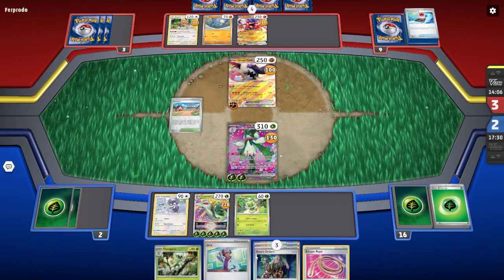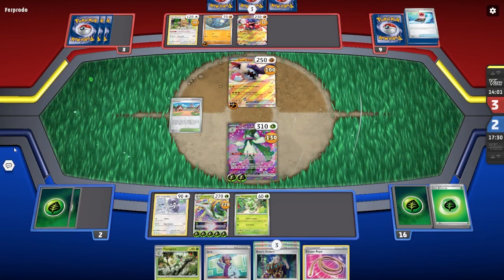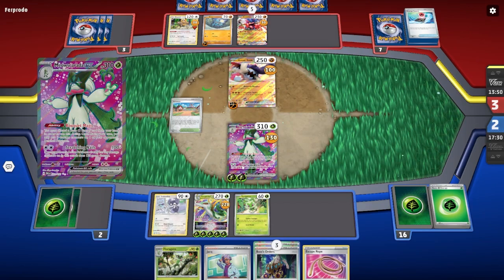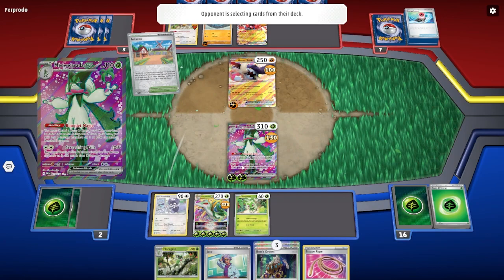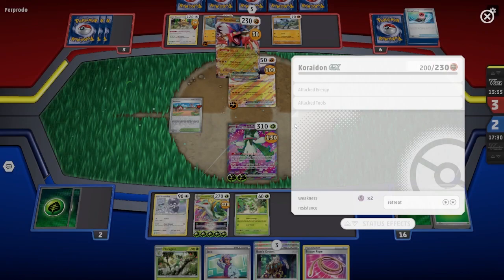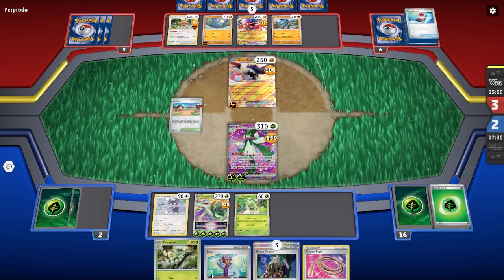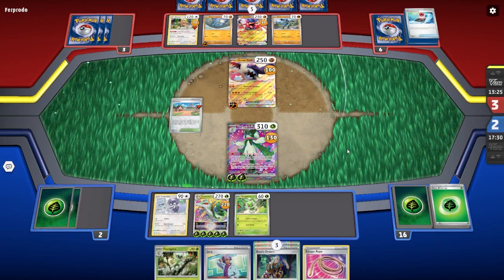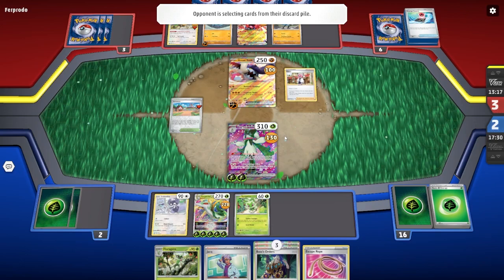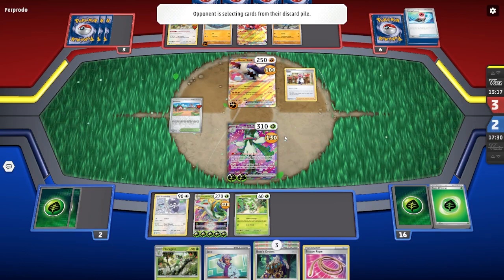This won't do enough to take it out — but if we get to next turn, we win. Because I can just switch out with this — Koraidon? — because that's two prize points, and we only have two left, so we would win. I think I got this game in the bag unless he pulls something crazy. I don't think he can because he doesn't have energy. I think this is GG — I can't say it for certain, but it's a very good possible chance.